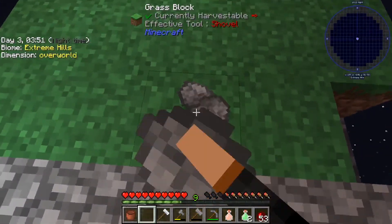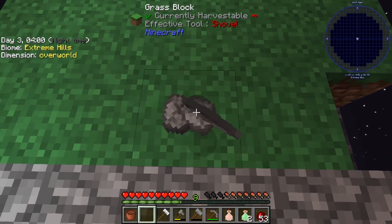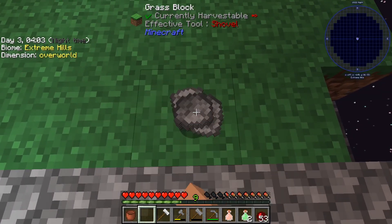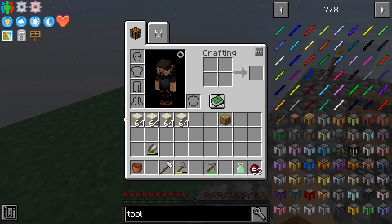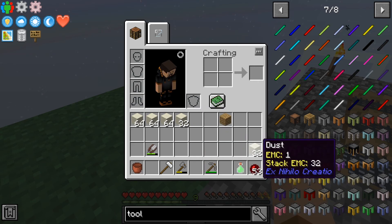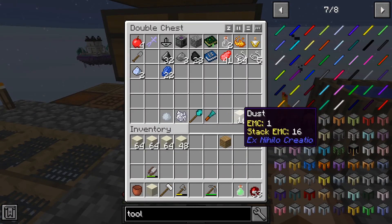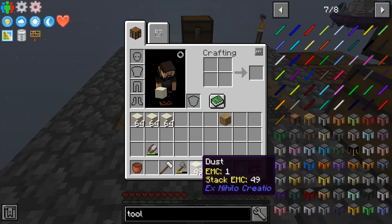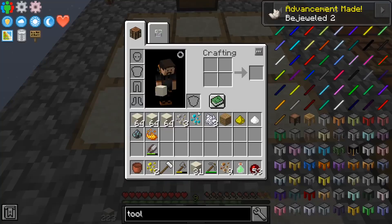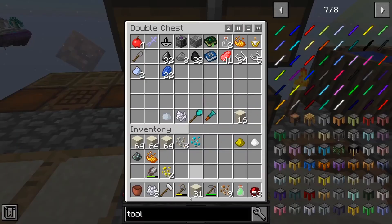Speaking of processes — we need to get a bunch of cobblestone and turn it into dust. Let me take care of that and I'll be back in a bit. We're back and we have four stacks of dust. I actually had to make a second hammer because the first stone one went kapooey.